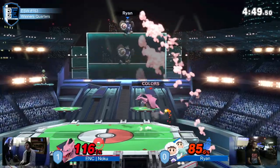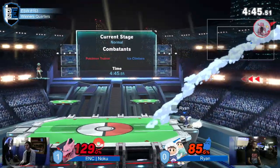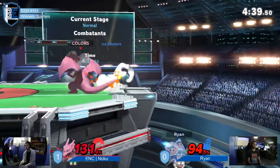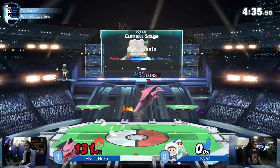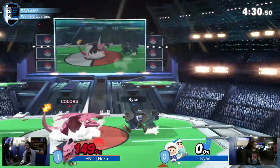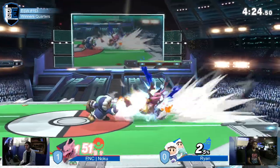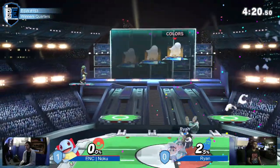Here goes Zard — tries to ledge trump but gets hit with an up smash instead. 85% on Ryan, 130 on Noku. Flare Blitz going the wrong way, but F-tilt at ledge just gets it done anyway. Catches the neutral getup — up tilt, up air not landing, air dodge in. That looks criminal. Fire versus Ice — who wins? No one. But he does it again — catches the up smash while Zard is frozen.